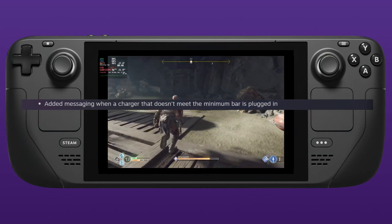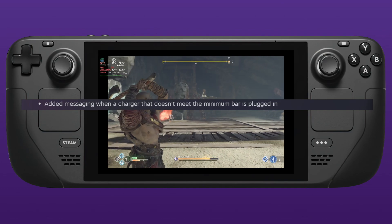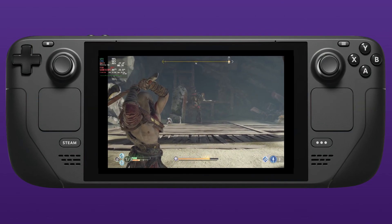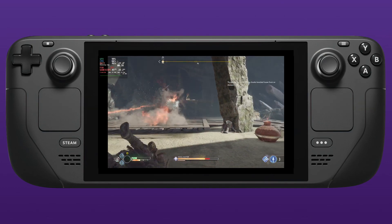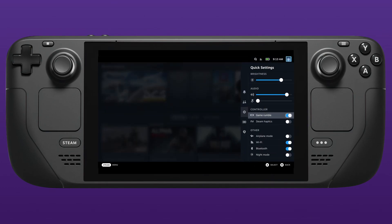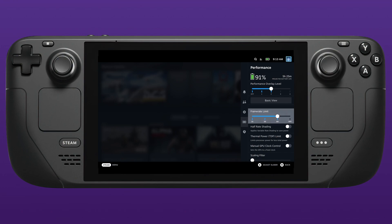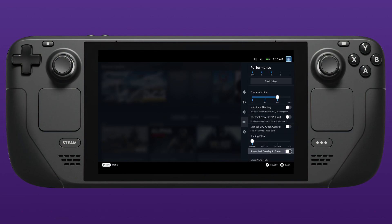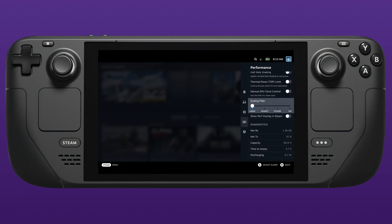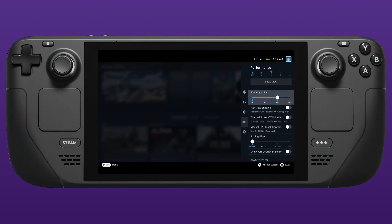They've added messaging when a charger doesn't meet the minimum requirements, so if you're using a third-party USB-C charger that will only trickle charge, it will now notify you. There is now an uncapped frame rate setting in the quick access performance menu. Let us know in the comments if you've managed to clock any games over 60 frames per second and what that game is.